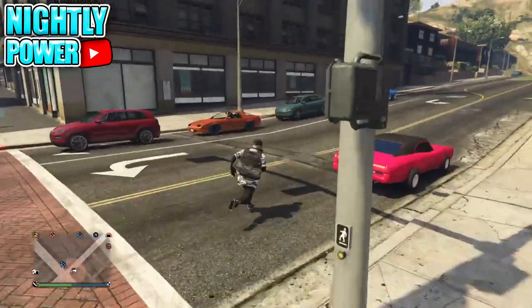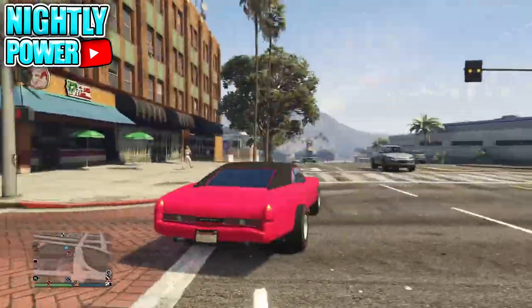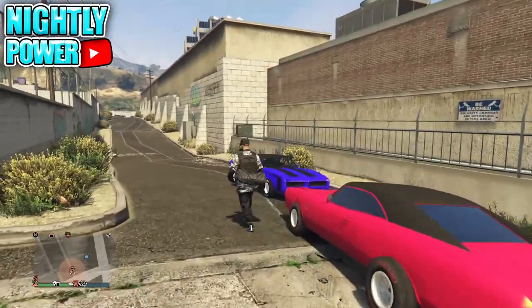From here, you're going to drive to your Terrorbyte spawn location. What you'll find is a copy of your original car but with the mods from your Terrorbyte. To save the car, drive it back into the original garage.